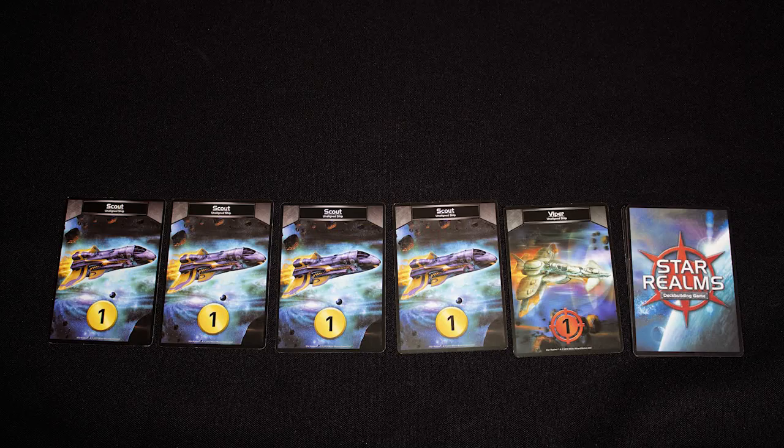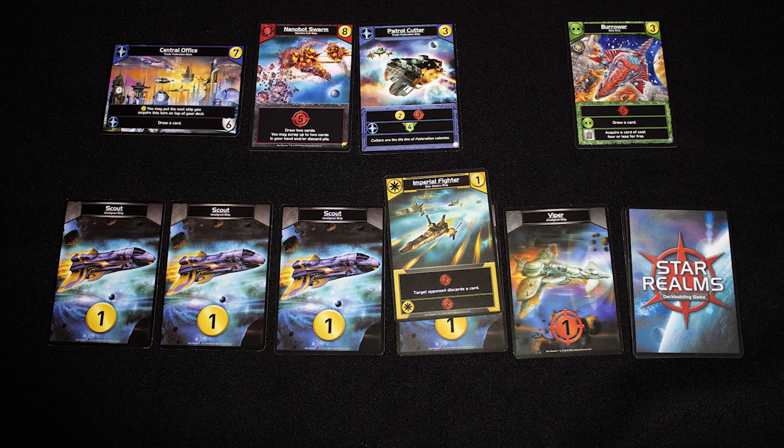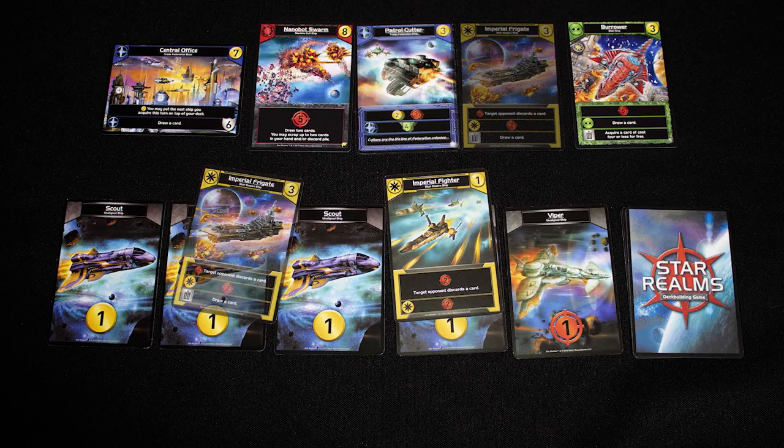To improve your deck you will need to spend gold, and there are always five face-up cards available for purchase. These cost the amount shown in their top right corner in gold. We buy the Imperial Fighter and immediately replace it in the purchase row — this reveals an Imperial Frigate, and as we still have three gold to spend, we buy that as well. All ship cards played and purchased this round go into your discard pile, and you redraw to five cards.